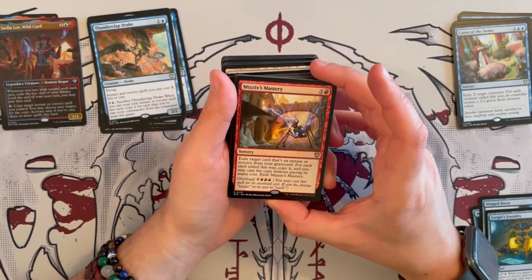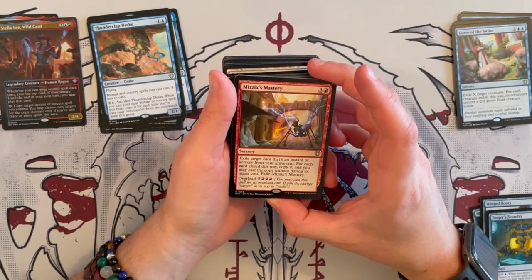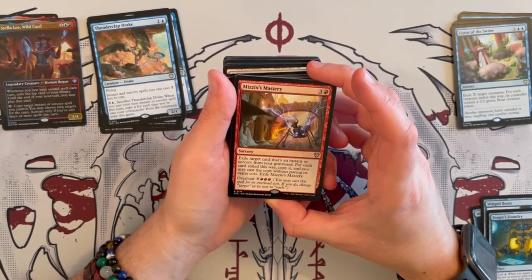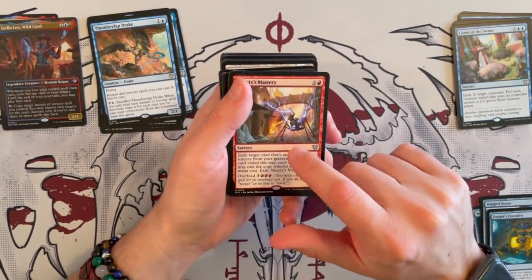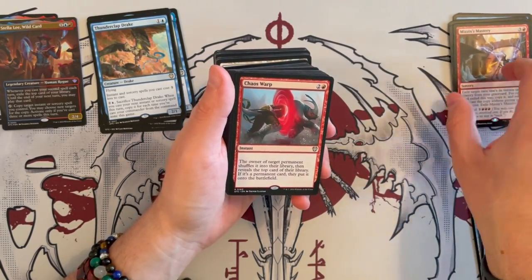Then we have Mizzix's Mastery — costs 4, a sorcery. Exile target instant or sorcery card from your graveyard; for each card exiled this way, copy it and you may cast that copy without paying its mana cost. Exile Mizzix's Mastery. And you get to overload it, where any target becomes each target. This is insanely strong — this is kind of the mana opus of the deck at the end.